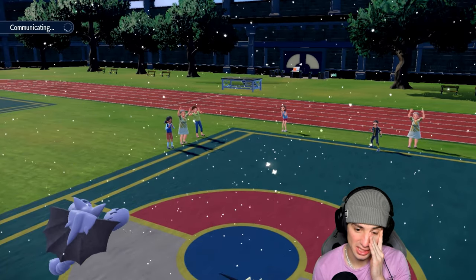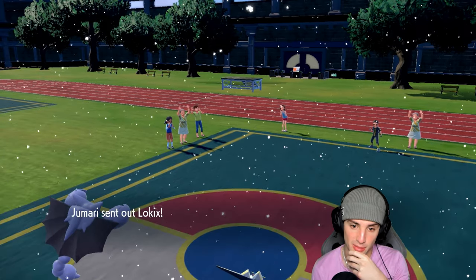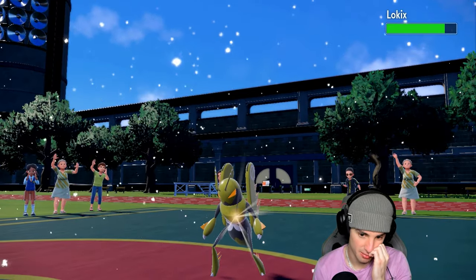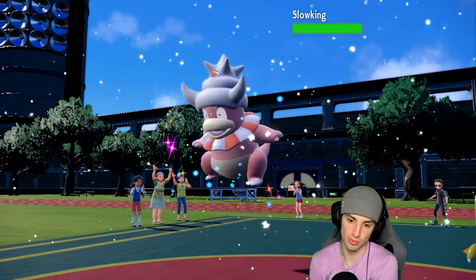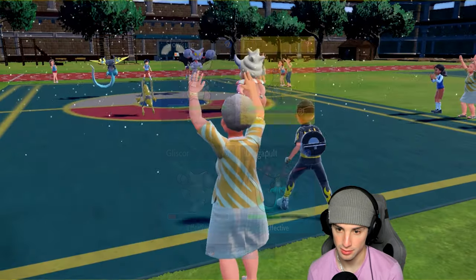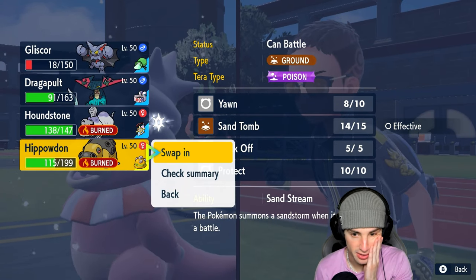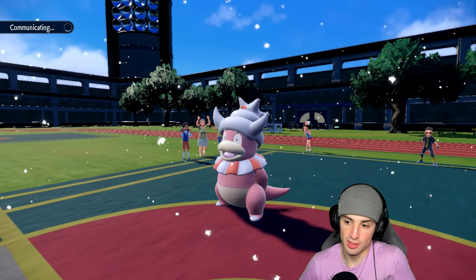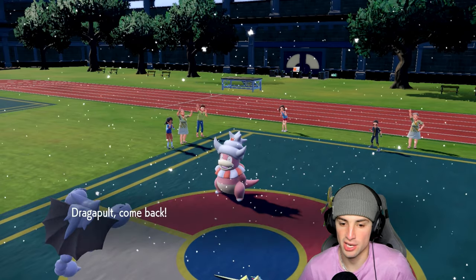They still have low kicks with probably sucker punch and they still have Slowking. Low kicks could come out and be annoying — I'm a bit scared of sucker punch. I'm going to swap Dragapult and play this one nice and slow, swap into Hippowdon and set the sandstorm.